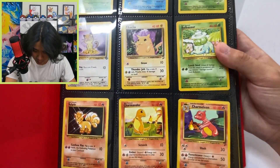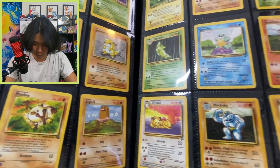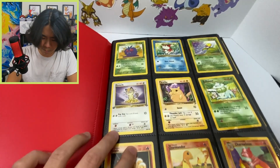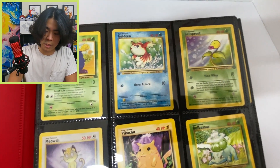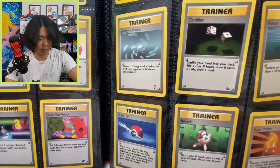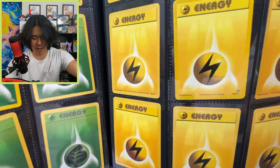Now we can look at the main binder — oh my goodness, it's heavy. This thing is like full. We got base set two, some base set, some jungle, and the cards look like they're in pretty good condition. We've got a little bit of everything — even some Team Rocket cards. I also noticed we have some first edition jungle cards: the Meowth, the Venonat, Goldeen, and Bellsprout. Now we're into the trainers — base set trainers, jungle trainers, fossil trainers. That is perfect, exactly what I was looking for.